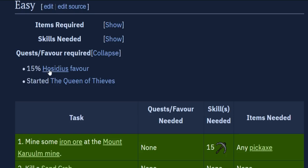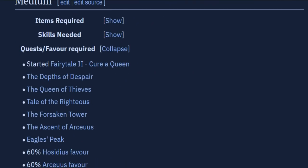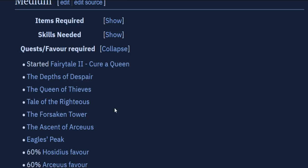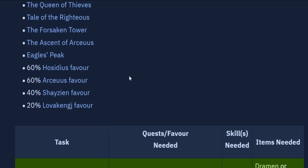For the easy set, you only need 15% Hosidius favor and started Queen of Thieves. On the medium set, you need to do Fairytale 2 up to the part where you can use the fairy rings. Then these five quests are each of the house quests that will unlock a teleport in your Memoirs, which is a task where you have to teleport to each location at least once. Then you have Eagle's Peak quest and more house favor requirements.